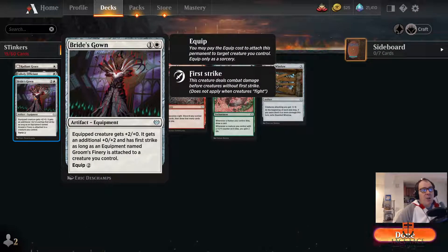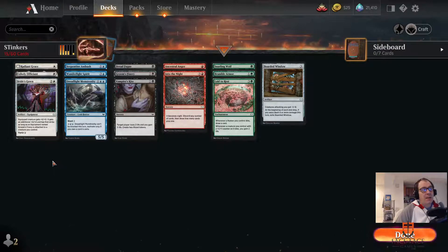And Bride's Gown falls into a similar area for me as well, where this is just not doing enough on its own. Obviously, if you're able to get this with the Groom's Finery and draw both of them — which is a lot of hoops to jump through — you've got something. But a 2-mana equipment that's 2-to-equip just to give something plus 2, plus 0? Not good enough. My assertion is that if you're playing white and any of these three cards are in your deck, you probably fell into a trap.